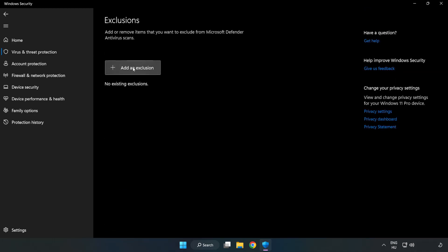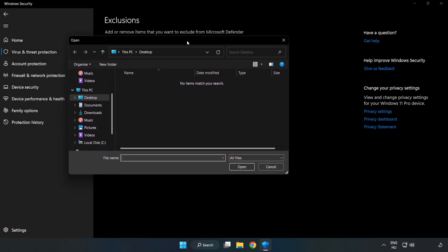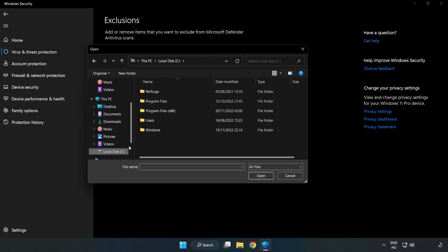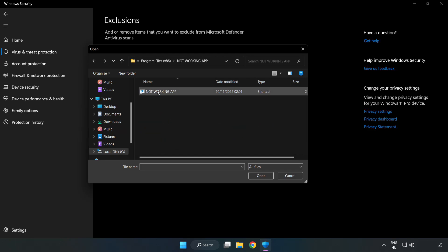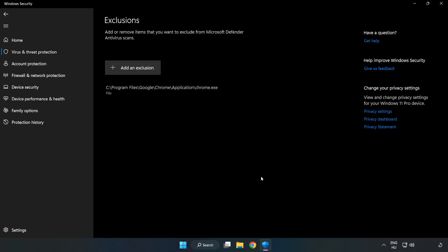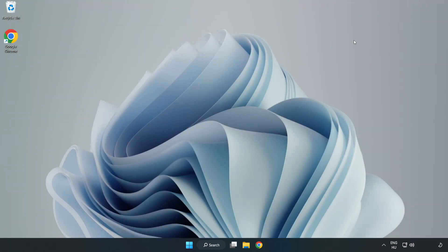Add an exclusion. Try File and Folder. Find your not-working application. Select it and click Open. Close the window and restart your PC.